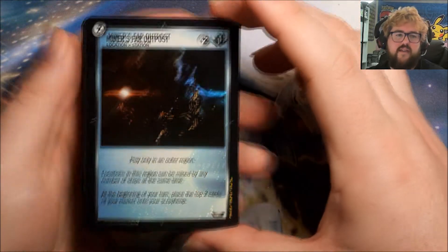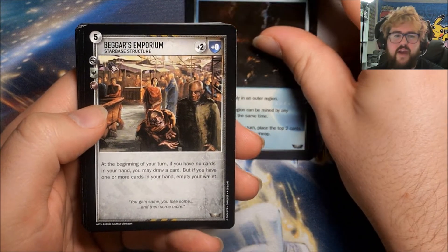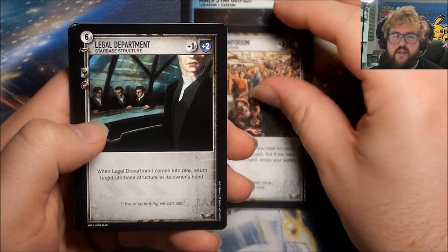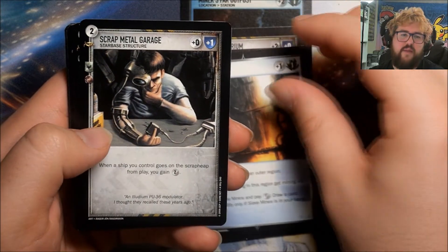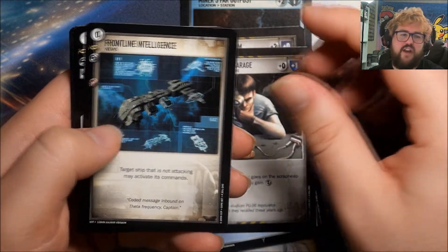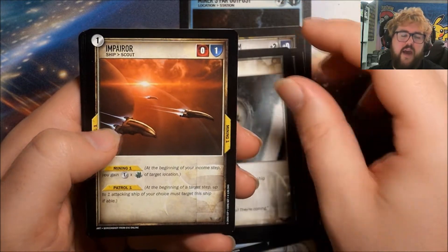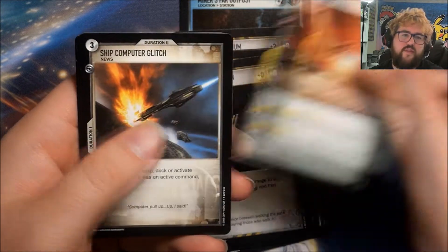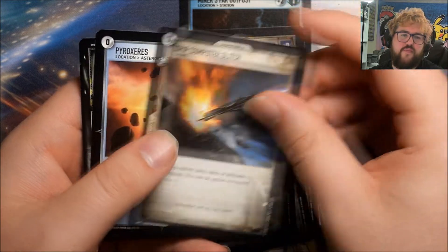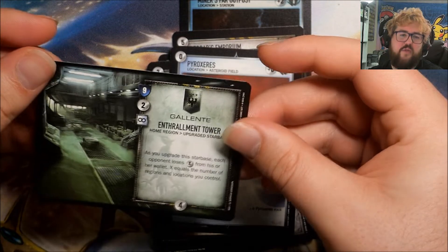Pack 22 has a foil — Miner's Far Outpost. Then: Beggar's Emporium, Legal Department, Power Shortage, Slave Mines, Scrap Metal Garage, Frontline Intelligence, Stubborn Mechanic, Impending Doom, Impero, Thucca Pirate Haven, Atron, Ship Computer Glitch, Pyrozeris, and an Enthralment Tower.